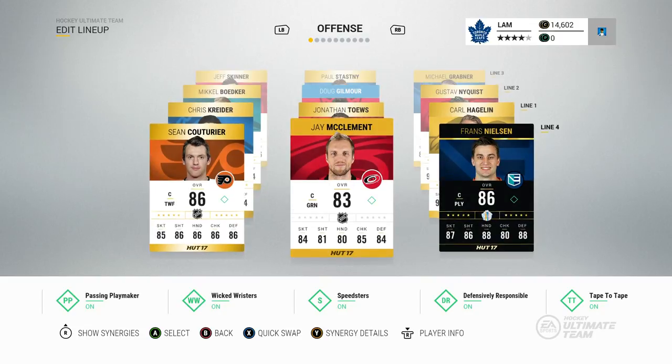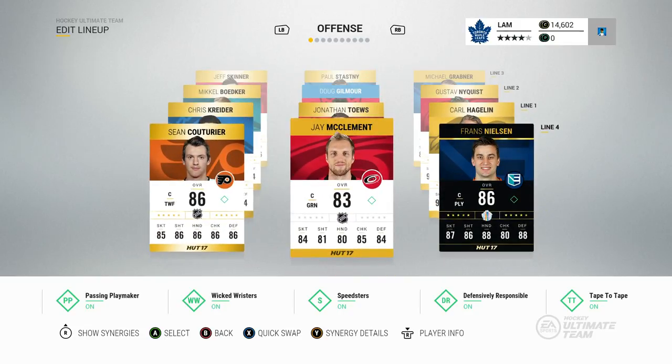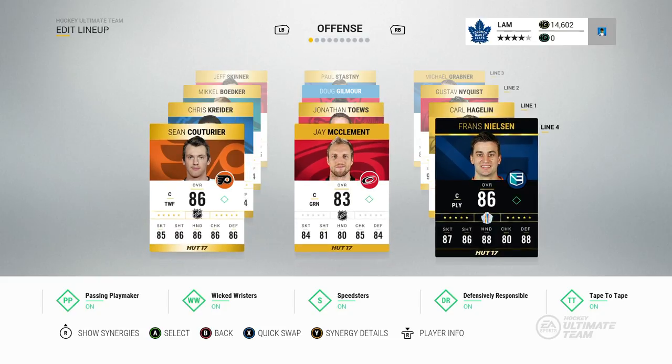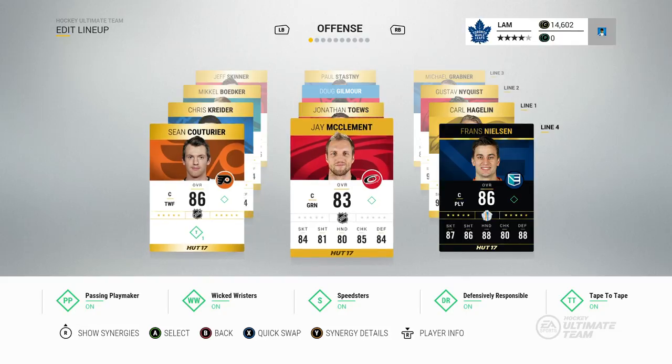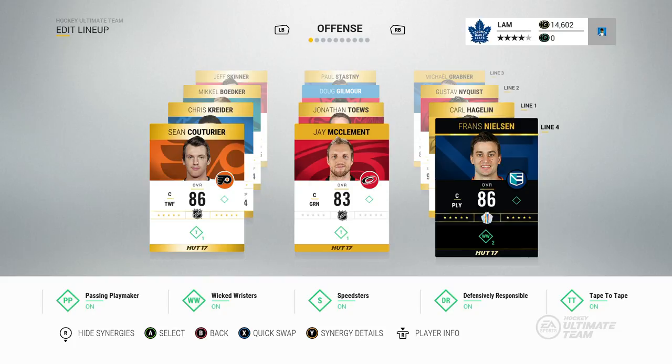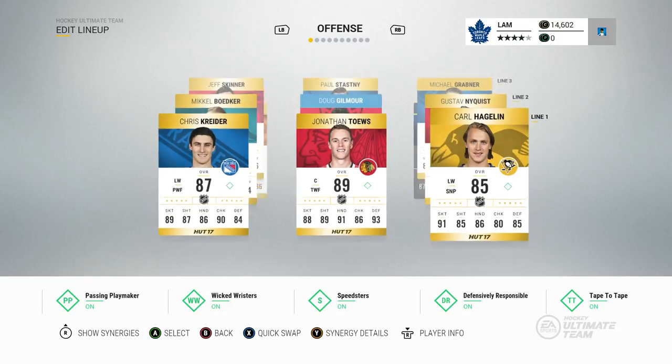Jay McClement also has 87 face-offs — these guys are kind of just my penalty killing lineup and it's working really, really well. Sean Couturier and Franz Nielsen are also on the team. Some of these players I bought just to fill out synergies. Sean Couturier is on the bottom because he has the 'It's a Trap' synergy, which is a team synergy giving every single player a boost rather than just a single player. Franz Nielsen has plus two on wicked wristers, which evens out that synergy category for me. Honestly though, he's not that great a card — once another good wicked wrister card comes up I will sell Franz Nielsen.